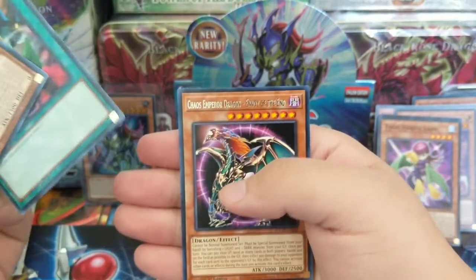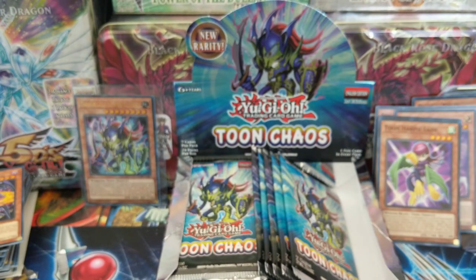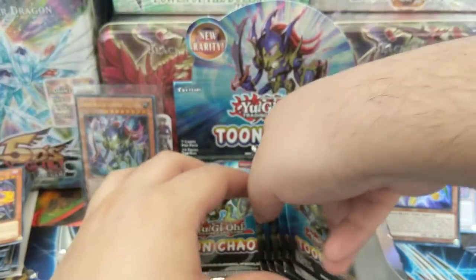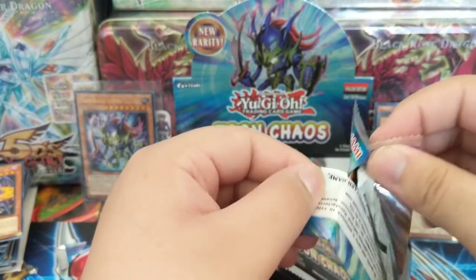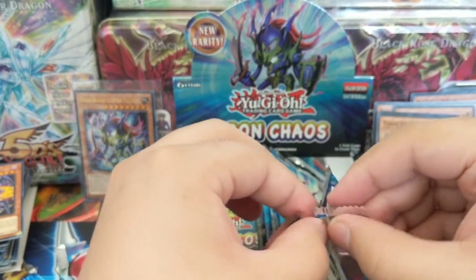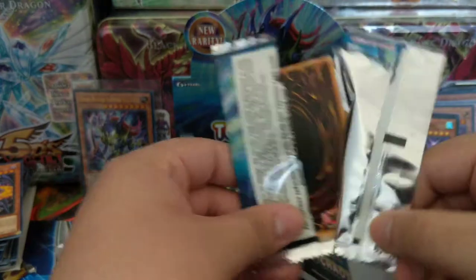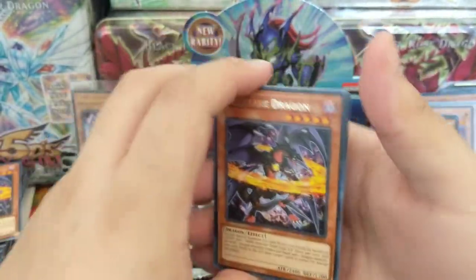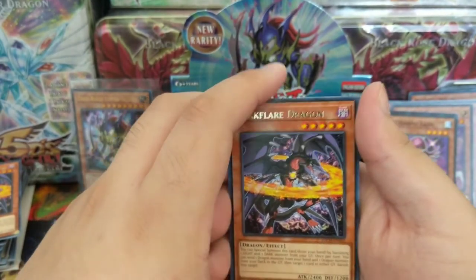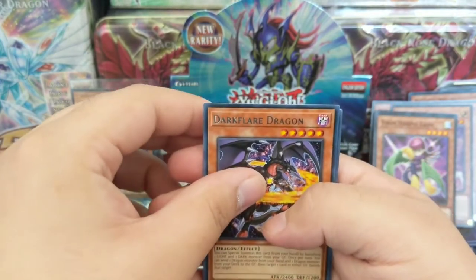Envoy of Chaos, Toon World, Chaos Emperor Dragon. I'm trying to figure out what would be my next video after this. I do have a lot of stuff to open but I don't know what it would be. I know I'm definitely going to open up two tins — probably going to be Majestic Star Dragon, because I have two tins of that coming in.